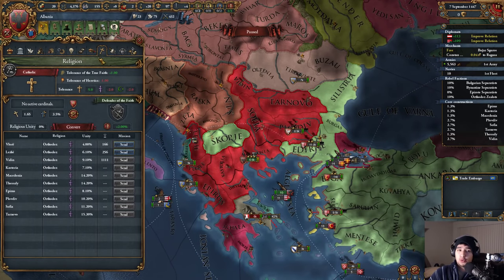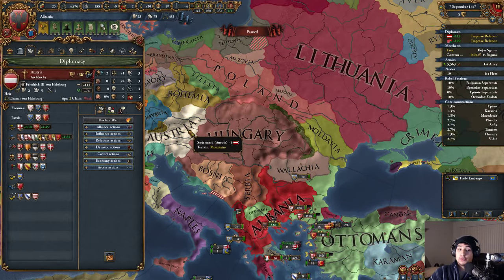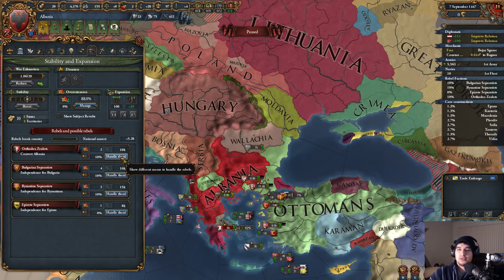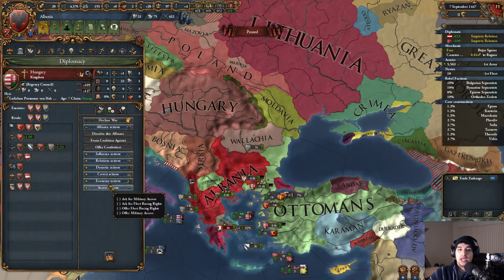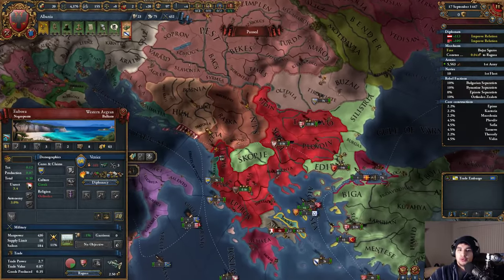I'm seriously considering going Orthodox — I really am. But my only fear about going Orthodox is losing the Austrian and Hungarian alliance. They won't want to ally with a heretic religion. If we don't have at least one of Austria or Hungary, we're in trouble. Actually, I have no choice — I cannot stay Catholic. We will be annihilated by rebels: 6,000, 10,000, 16,000, 15,000 rebel stacks.